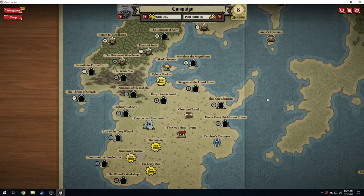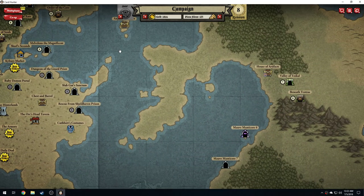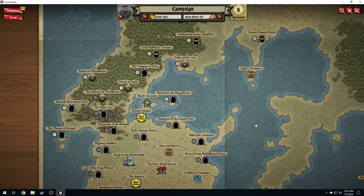Hey everyone, Ravikin here. Welcome back once again to Card Hunter. What we did — we did MasterCore number 7 last time. I kind of want to do number 6, but what we're going to do is jump over here and do Lord Stafford's Treasure first.